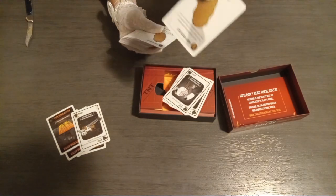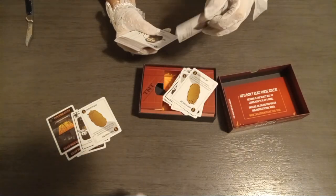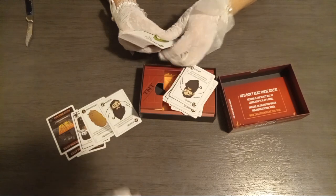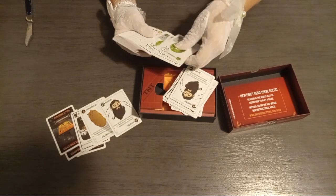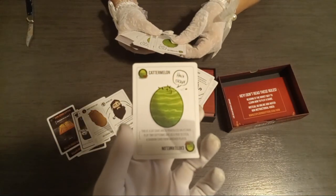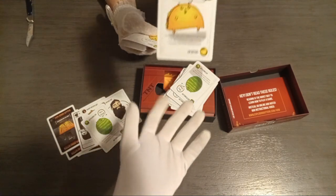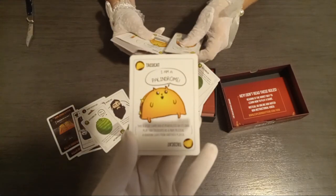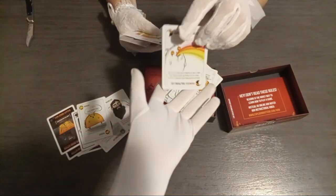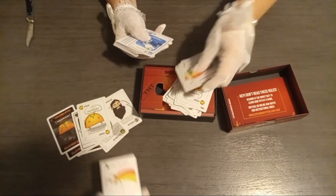Then we have the Hairy Potato Cat, we have a Beard Cat. Whenever you get three of one kind, you can ask an opponent to give you a specific card, and if they have it they have to give it to you. There's the Cat-o-Melon, and then you also have a joker — the Taco Cat. The Rainbow Riffing Cat is the joker; if you have that with any two others, you can ask somebody to give you a specific card.